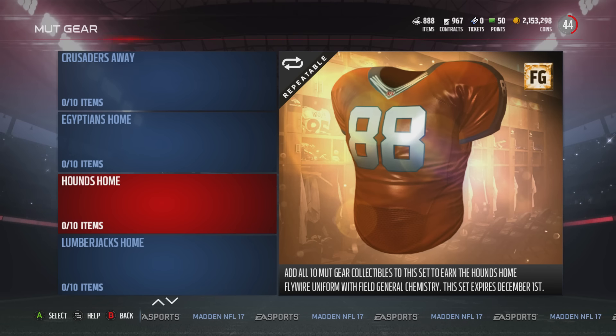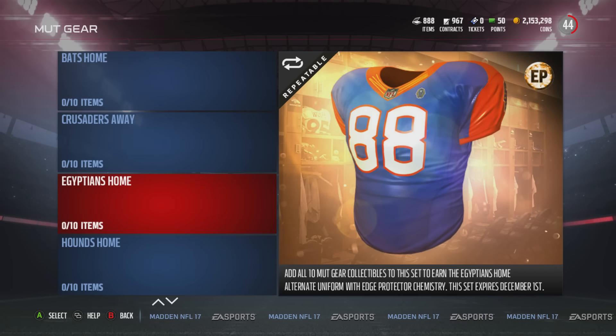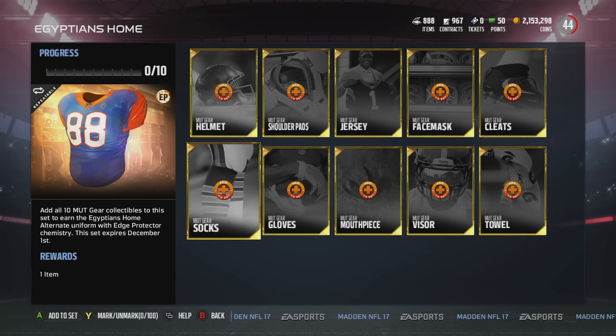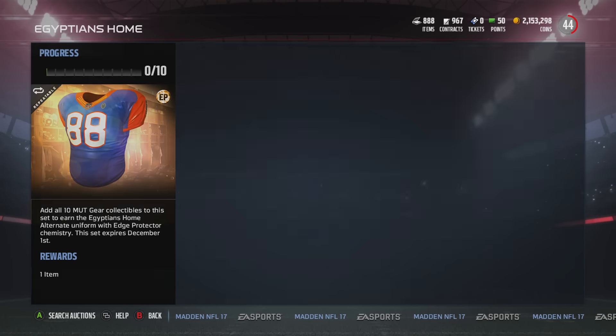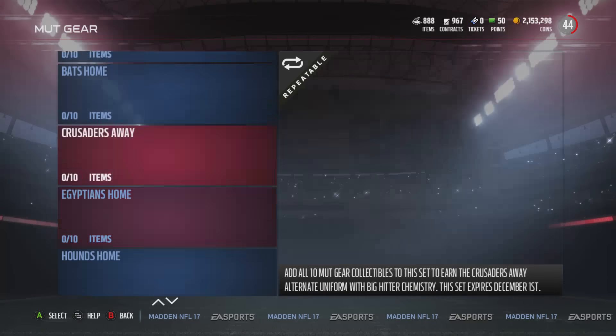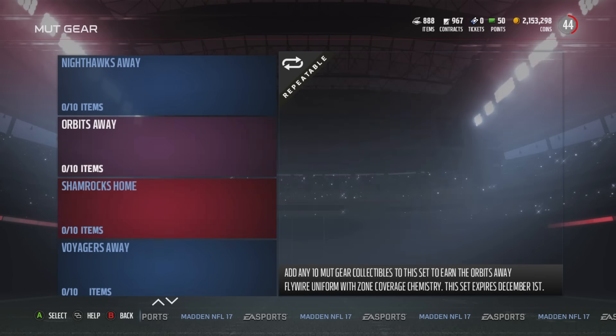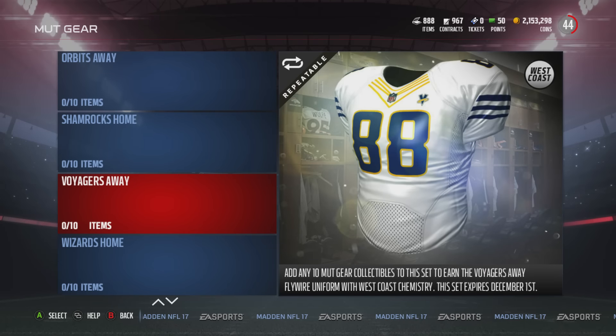If you have the appropriate collectibles, go ahead and collect them. If you don't want to use the uniforms, this is a good chance to sell. The elite ones are going for more because they're more specific — you need ten specific collectibles. If you don't want to do the elite sets, you can do the gold uniforms like 4-3 Zone Cover and West Coast. They're not going for as much, but if you've got MUT gear collectibles in your binder, you might as well collect them and either get the uniform you want or sell on the auction block for coins.